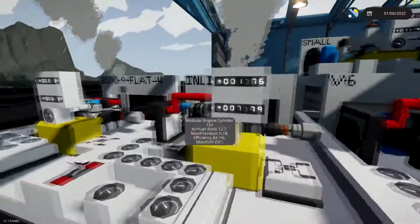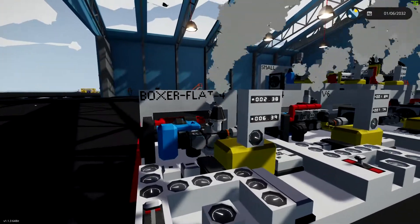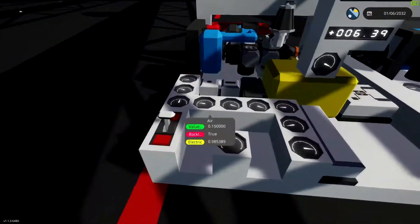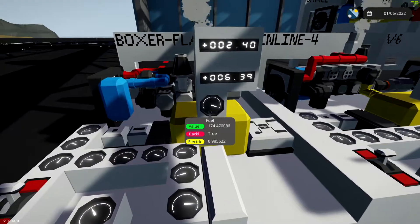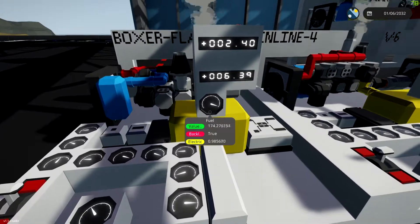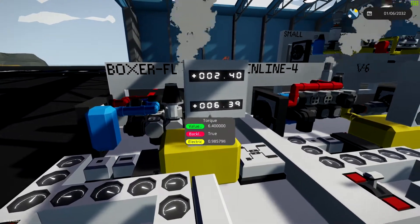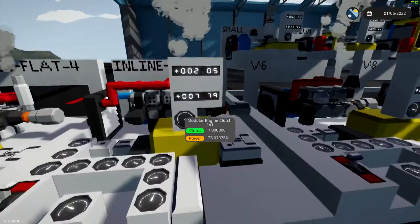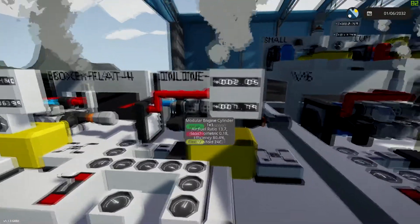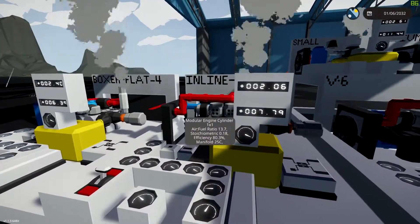Now they're all running, and I'm going to engage the clutch. Now you can see the horsepower and torque outputs. The boxer flat 4 at 15% throttle — the revolutions per second is 32, consuming very little fuel, with a torque of 6.4 and 2.4 horsepower. The inline 4 is a little bit less horsepower and a little bit more torque: 7.8 torque and 2.1 horsepower.